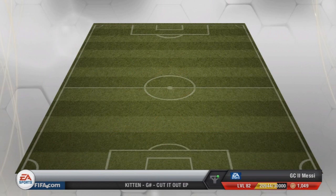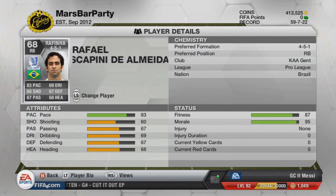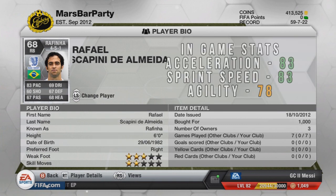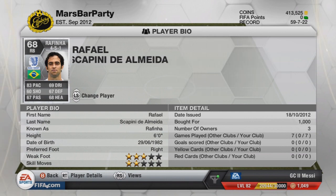At right back we have got Rafinha. He plays in the Pro League for KAA Ghent. He's very good in defence and has got quite a decent long shot on him as well — he hasn't scored any for me but he gets them on target at least. He has only 2-star skills, but the more expensive version of him would be Sassino from Sevilla. Costs around 1,000 coins so he is very cheap.